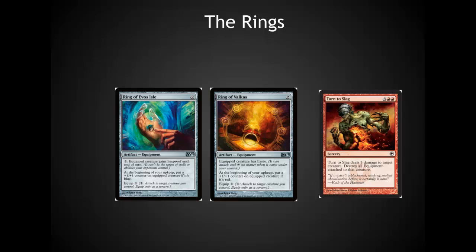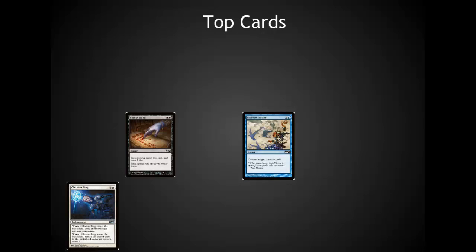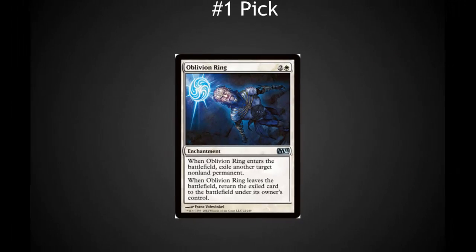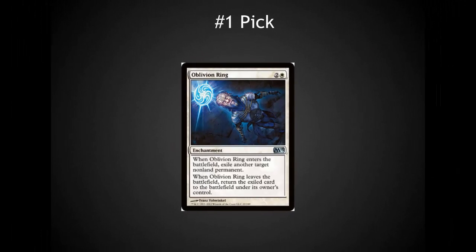Now moving on to the first picks I would recommend — these are by far the top three cards in the pack: Oblivion Ring, Sign in Blood, and Essence Scatter. Oblivion Ring is removal, Sign in Blood is card advantage, and Essence Scatter is a strong piece of removal in specific decks, especially if you can combine it with Archaeomancers or Nicol Bolas to fetch it back and turn it into card advantage. This is a tough pick — I'd be happy with any of the three. I really like Sign in Blood, but my personal choice is Oblivion Ring because of its usefulness in pretty much any deck and because it doesn't commit me solidly to a single color. With Sign in Blood I've got to be playing heavy black, and I'd like to stay flexible on pack one, pick one.